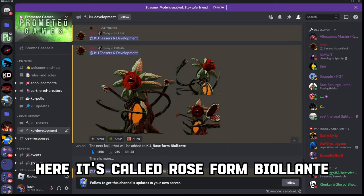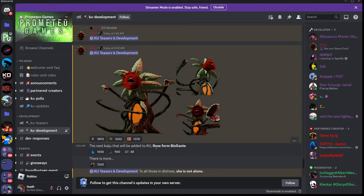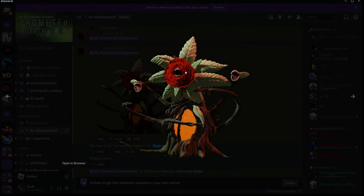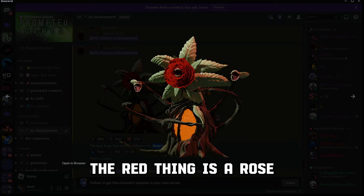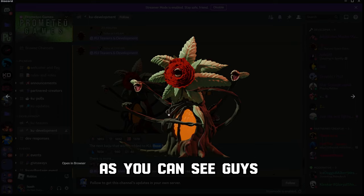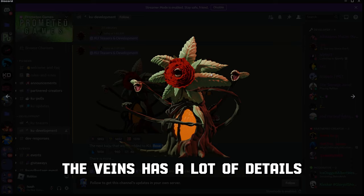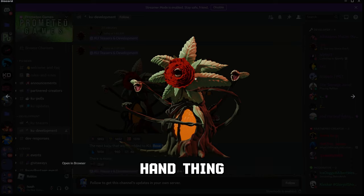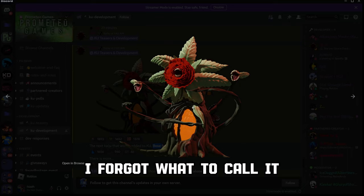It's called Rose Form Violante. It's a rose — as you can see, the red thing is a rose. And the veins have a lot of details, the veins, the flower, the hand parts — yeah, it's very detailed.